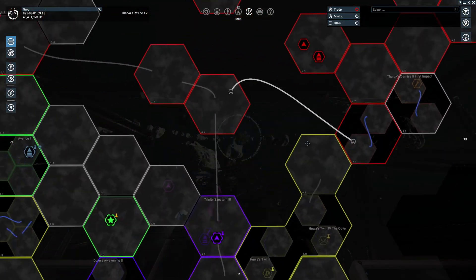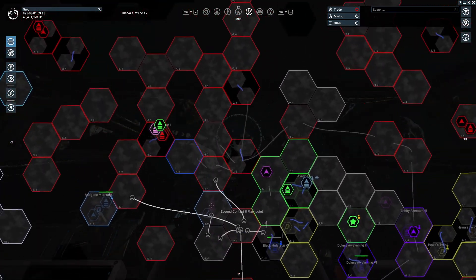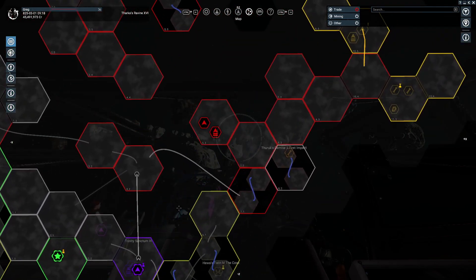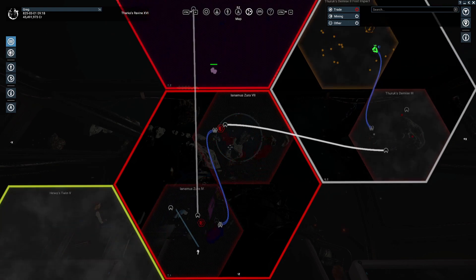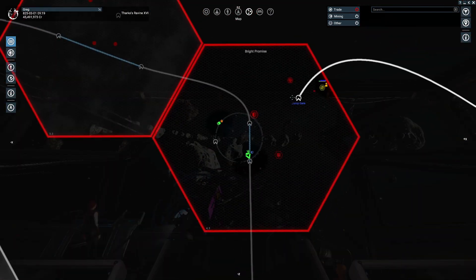A bunch has happened since I last recorded. The Xenons seem to have stalled — they just have too much territory to control and they're having troubles expanding. The only times they really expand now is when I go in ahead of them. I went in and cleared out Animuseros 4 and 7; I had to clear them manually before the Xenon were able to move in.